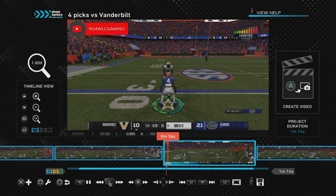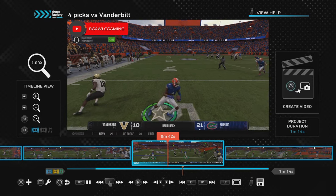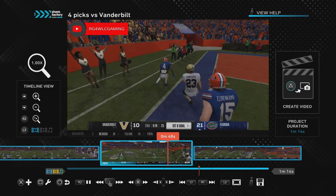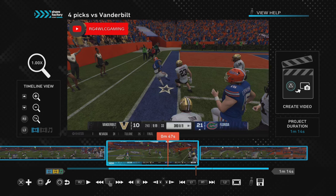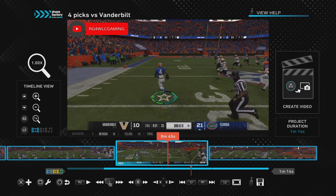That was easy work on third down. He's out of bounds on the return. To be real, if I was playing on Freshman, Varsity, or All-American I probably would have taken that to the crib. EA College Football did a great job with CPU angles on Heisman — they take good angles. So now let's go to the fourth interception.